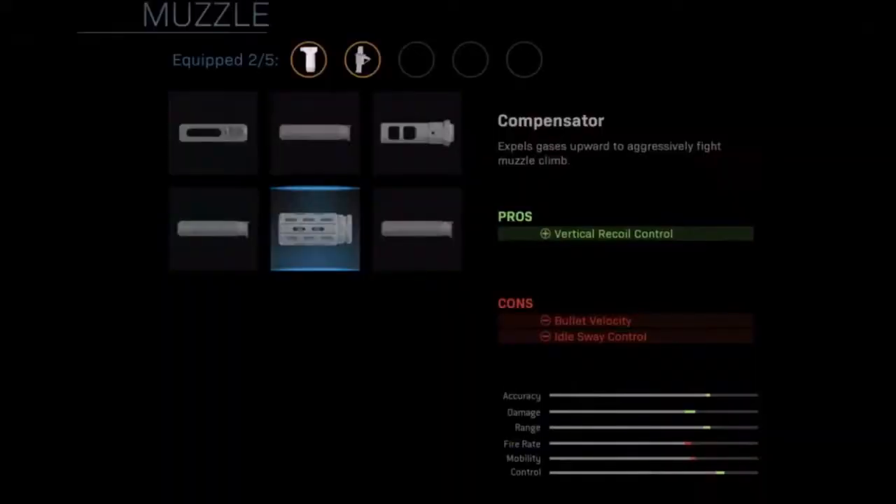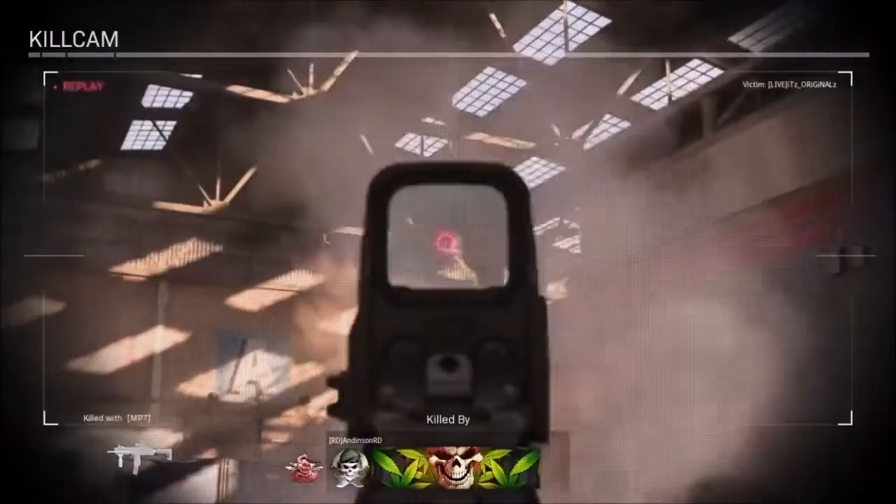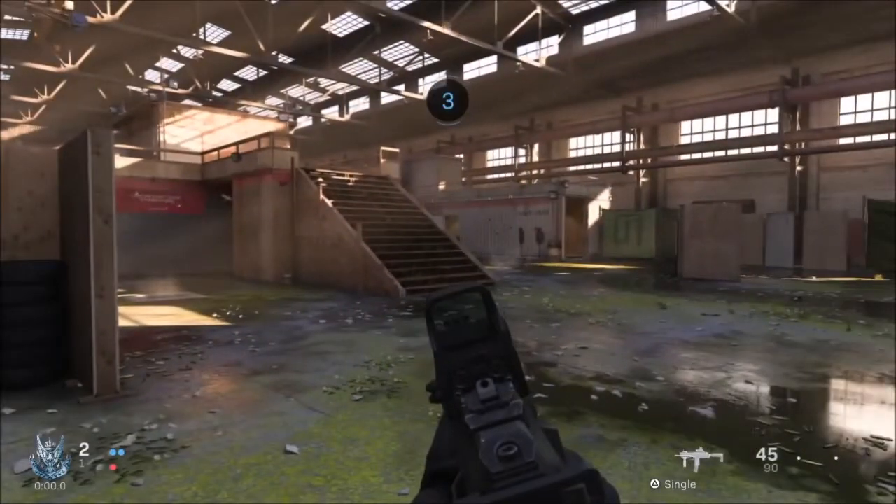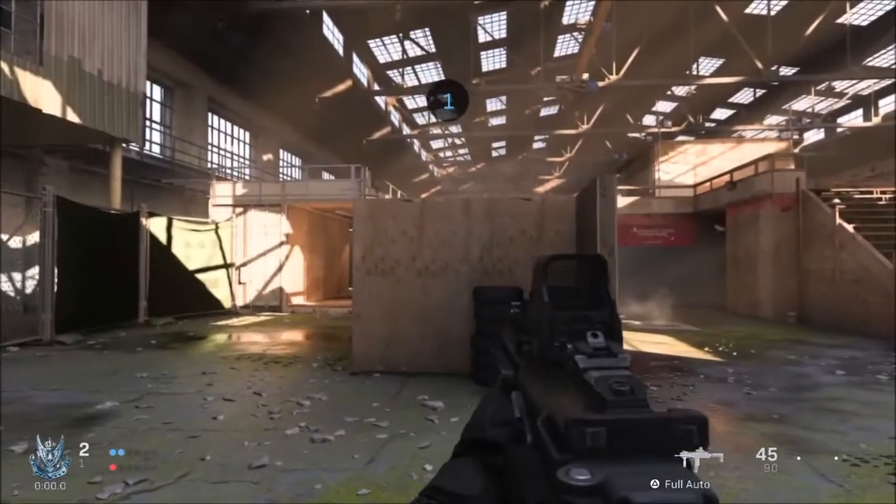The second-to-last muzzle is the compensator, which expels gases upward to aggressively fight muzzle climb. The pro is vertical recoil control, and the cons are that bullet velocity and idle sway control are both reduced.